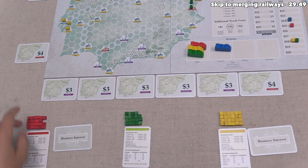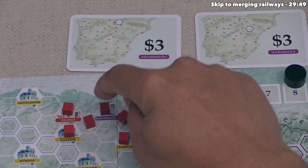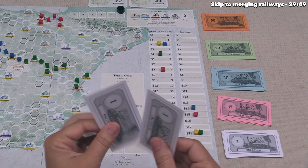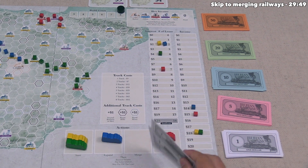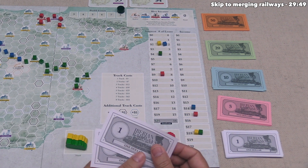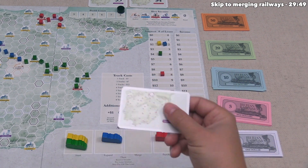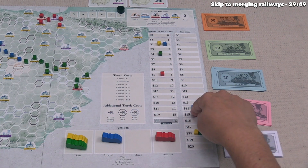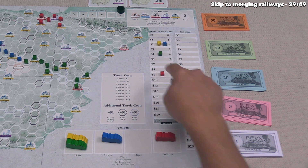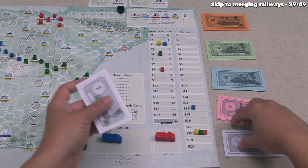Red purchases the San Sebastián business interest for three money. They only have two, so they take a loan bringing them to eight total. They get five money from the loan, pay three for the card, keeping two. Since they've already connected San Sebastián, they immediately flip it and increase income by three, going up to eighteen. They take eighteen income, pay nine in interest — leaving nine — then pay off one loan, ending with three money.